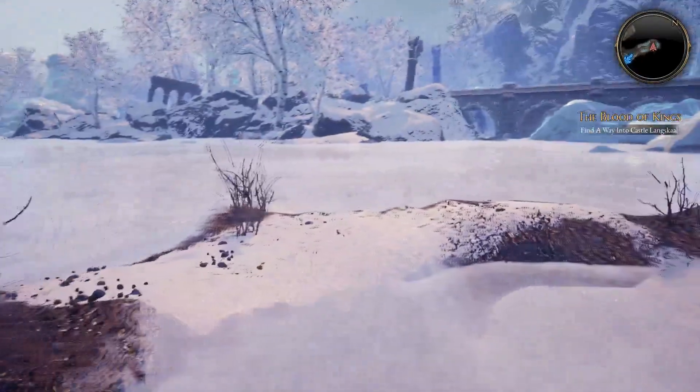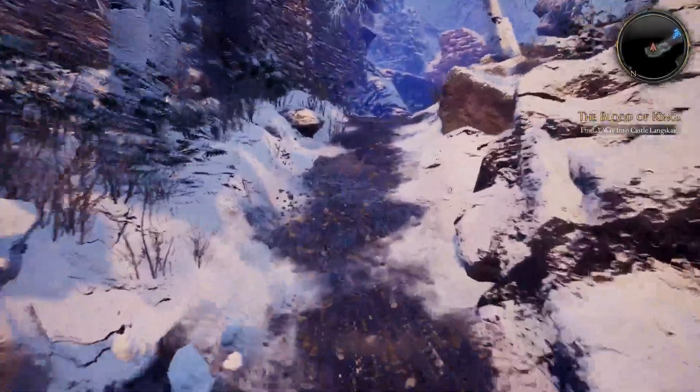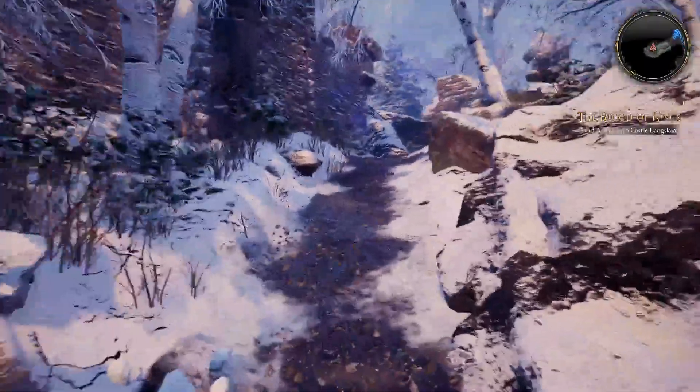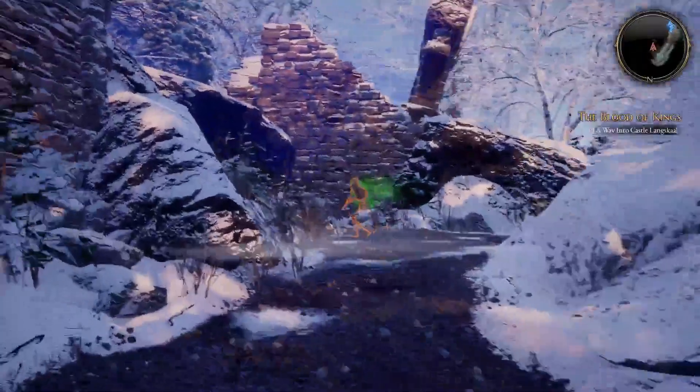We could have easily dropped down and went on that ice there, but of course it's a puzzle game so we're not allowed to do things like that. That's the front gate of the castle still. So are we getting close? Honestly, I don't think so.